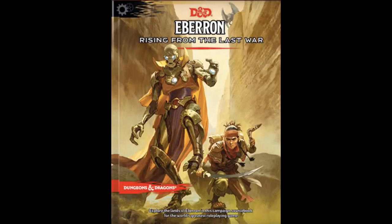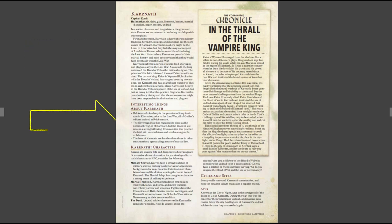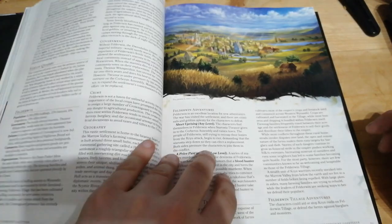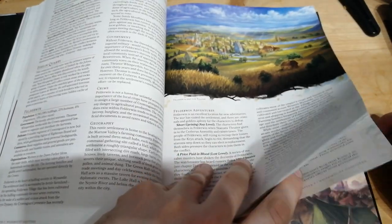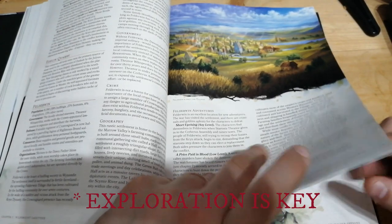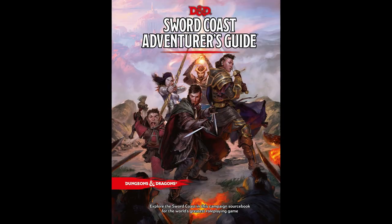It also reminds me of Eberron: Rising from the Last War, where we have information on the location, interesting things about the location, and then potential characters and figureheads of those different locations. You can basically turn to any page of the gazetteer and find really useful information regarding the location but also possible adventures. This tells me that exploration is key when Matt was writing this. I love that these little mini adventures were included in the different locations — they give you some idea of what to do when the players go there.